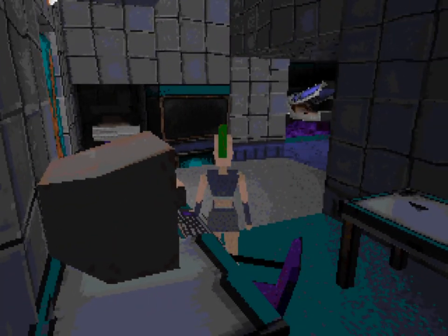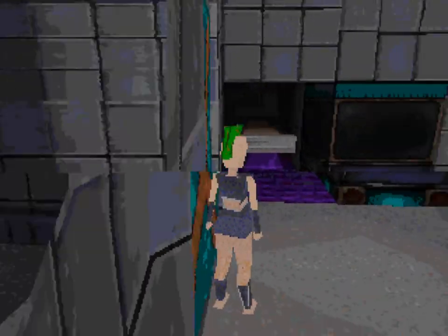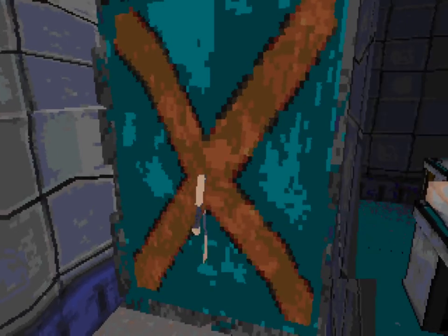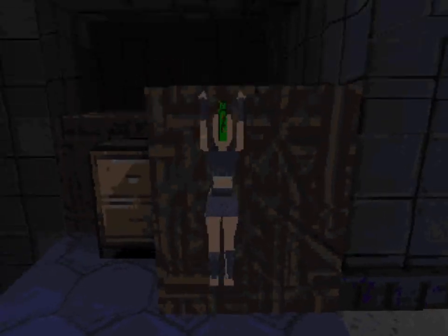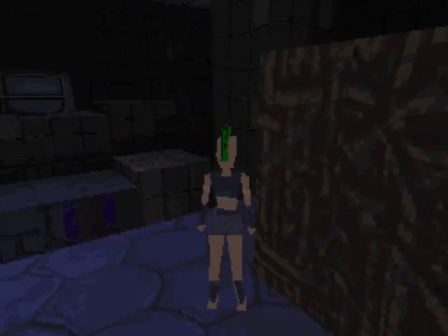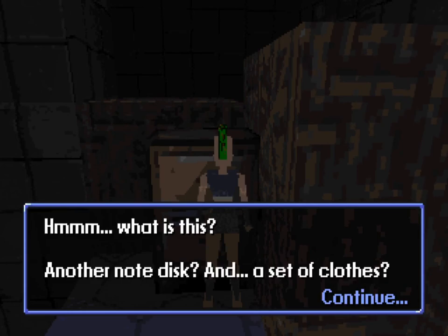There's some noise coming from behind that door. If I go next to the door and swing the camera around, you're going to hear some noise. He said the cupboard is across from my pods — that looks like a crate. I can hop up there — that's great. And that looks like a cupboard over there. Control — another note disk and a set of clothes.